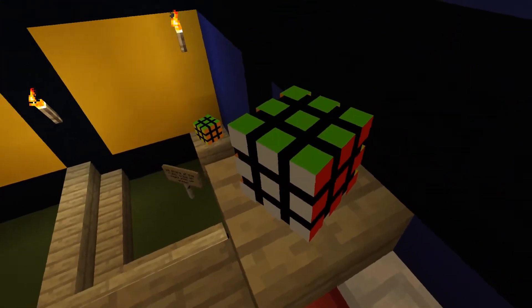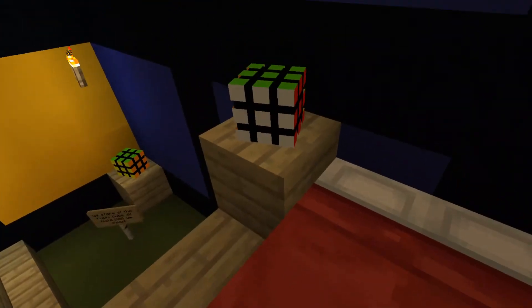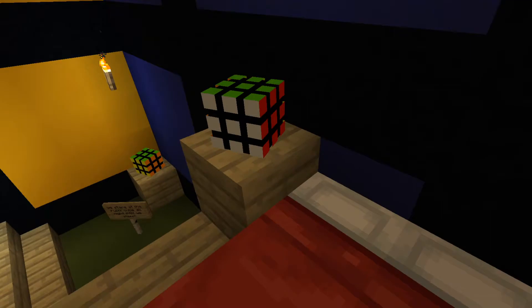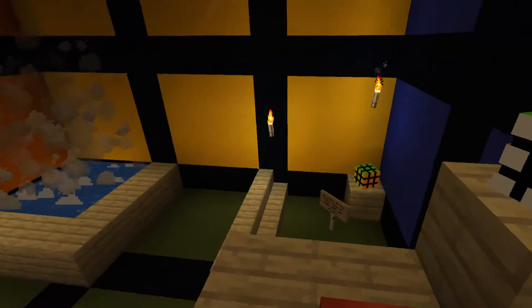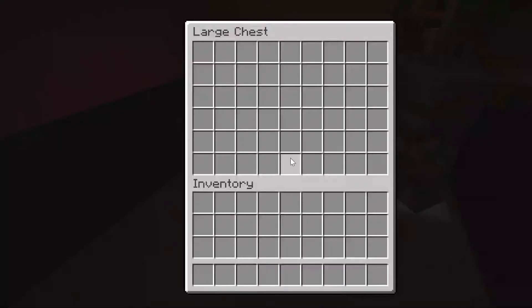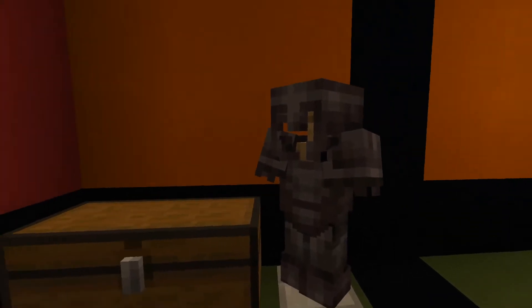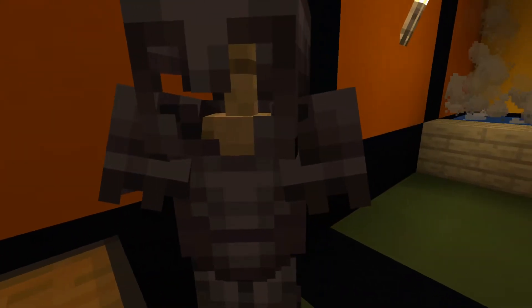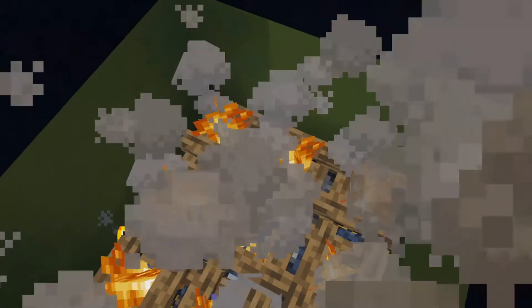There's a Roblox and a Rubik's cube custom head. If you want a tutorial on how to get those custom heads, maybe drop two likes. On your left you've got a chest and an armor stand with some high quality armor, and then you've also got a hot tub.